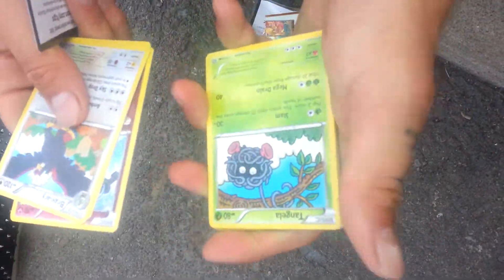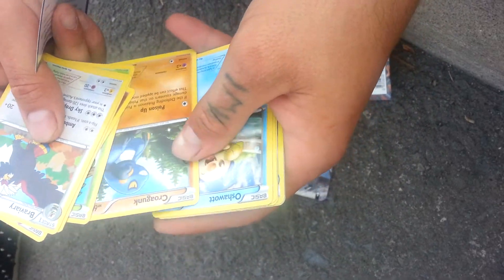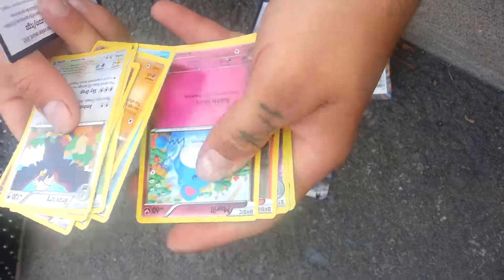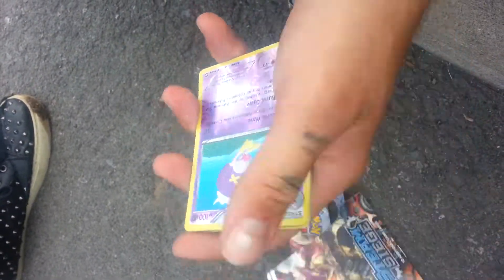Pack two cards: Plefki, Tangela, Progunk, Oshawott, Merrill, Ponyta, Reverse Driftloon. I just found a promo card of this from Black and White, I think.